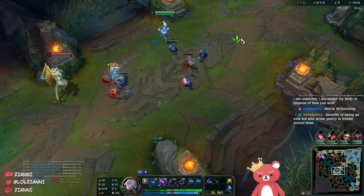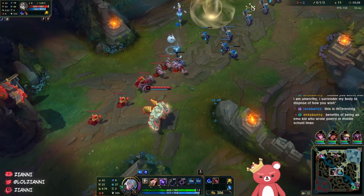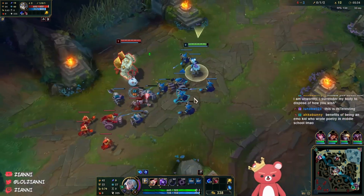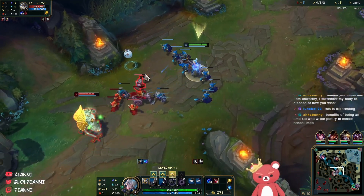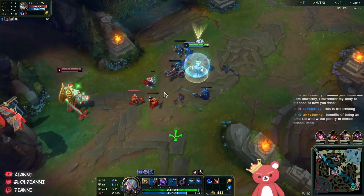First things first, we need to understand that the first gank timer for a 3-camp is 2:20, so we are currently gankable by level 3 Rammus. The goal I have in mind is to push the wave in and bounce it back on wave 3, which is this particular wave. I need to use my minion advantage here to get this shoved in so I can fix the wave state to be on my side.